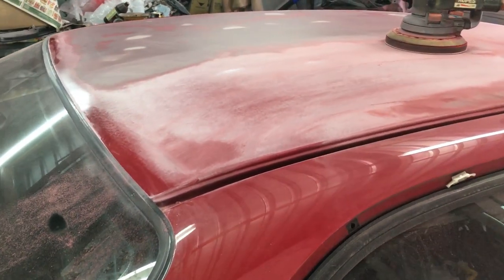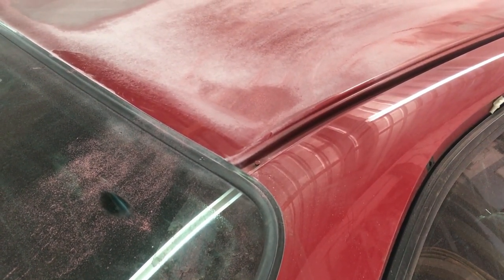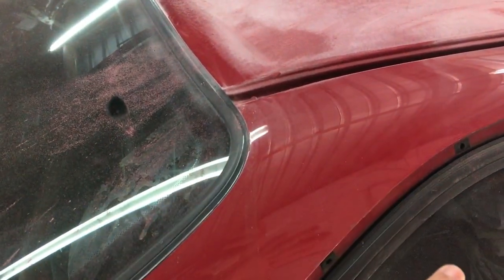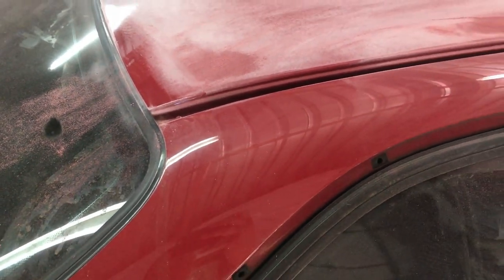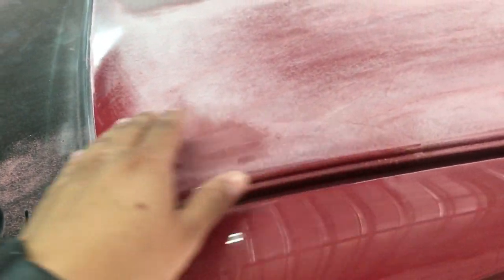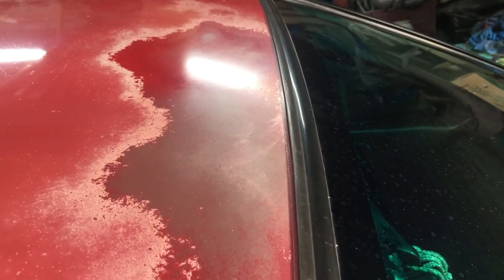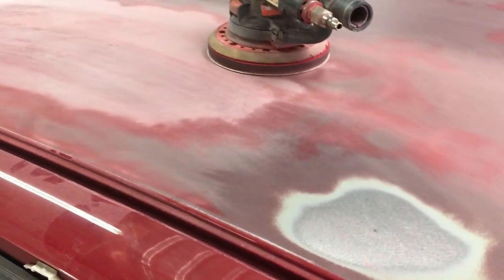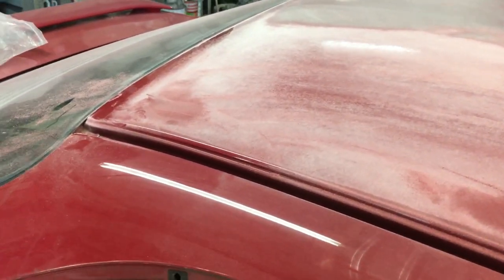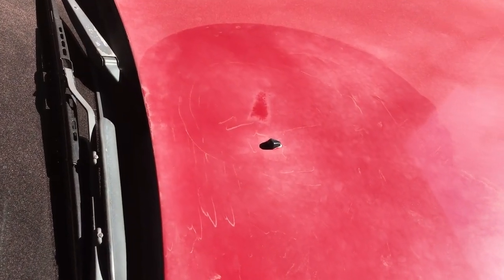Dane just gave me my first lesson. When respraying a car that has sunburn - where in some areas the clear coat is on and in other areas it's off - the first step is to sand the whole area down. This is an example: here you can still see a bit of clear coat, and this is how it looks sanded down. The reason for doing this is to get everything to one level, because a sunburn mark creates different surface levels. This is basically the first step when respraying a car with sunburn damage.